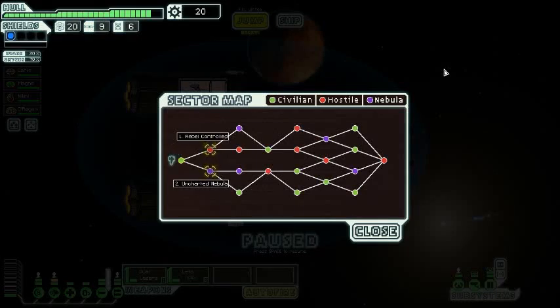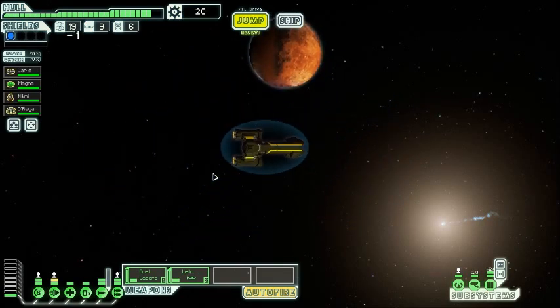Hello everyone and welcome back to FDL Life Number Two! We have the option of going to either a rebel controlled area, which is going to have a lot of things to kill me, or an uncharted nebula. We're not going to be able to utilize our subsystems as well as we normally could, and we'll have a great chance of running out of electricity in plasma storms, but we do have a slug member on board our ship. I think we'll go for the uncharted nebula.